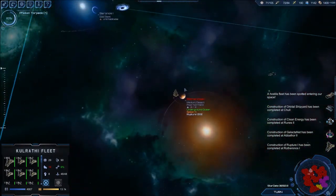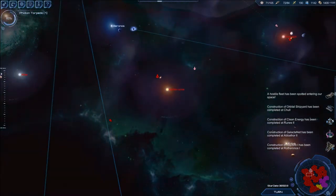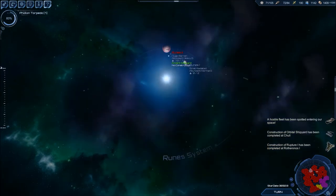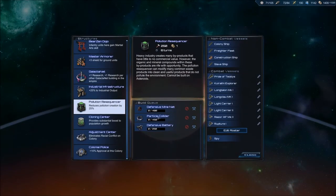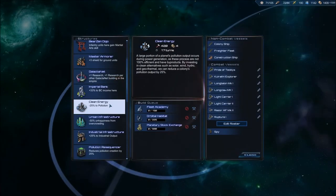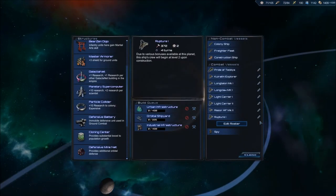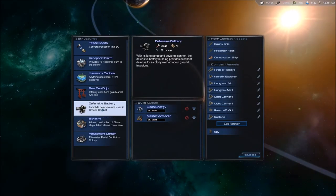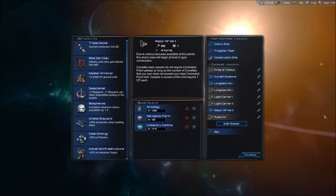Maybe I can purchase a rupture — nope, I was only nine gold short, that's unfortunate. If it wasn't this turn it would have been next turn where we wouldn't have been able to rush. Let's just drop a few things here — I'm a little OCD about it. I don't like not purchasing anything since it doesn't go automatically to trade goods, at least not yet. Hopefully they add that in the future.